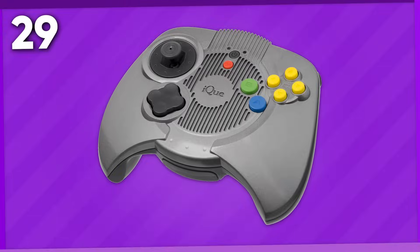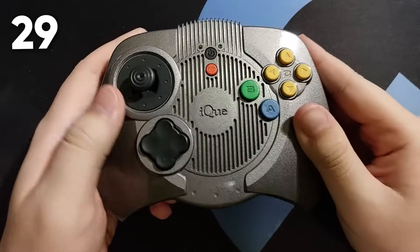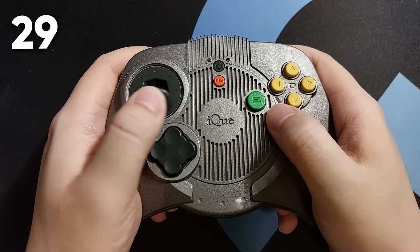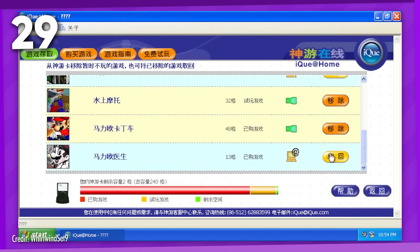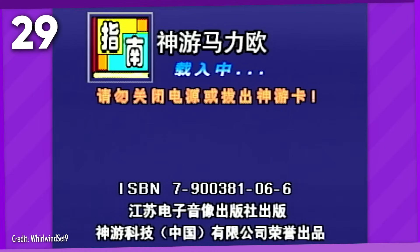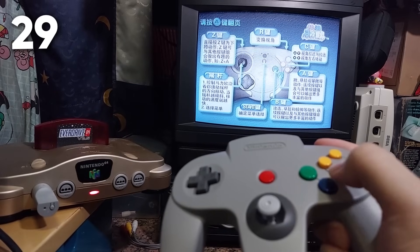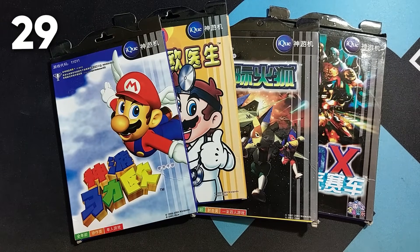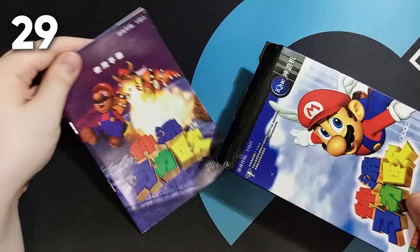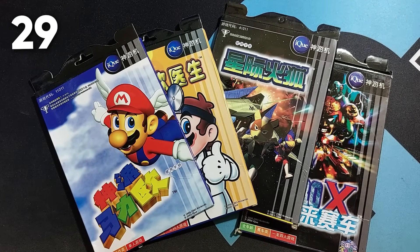You may have heard of the iQue Player before, which was a variant of the Nintendo 64 released exclusively in China. Notably, it had a different plug-and-play form factor where the controller served as the unit itself, and games were bought and downloaded digitally onto a memory card from download stations or a PC. To provide manuals for the games, simplified digital manuals were made available in ROM form, but there were also physical manuals made available in stores with their own packaging containing just the manual booklets and reference cards — usually a direct translation of the original English material. So these manuals are probably the closest one can get to having a physical form of an iQue Player game.